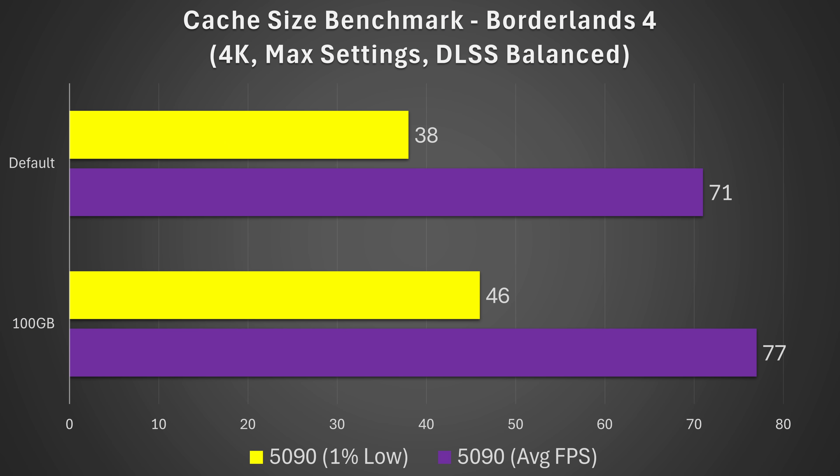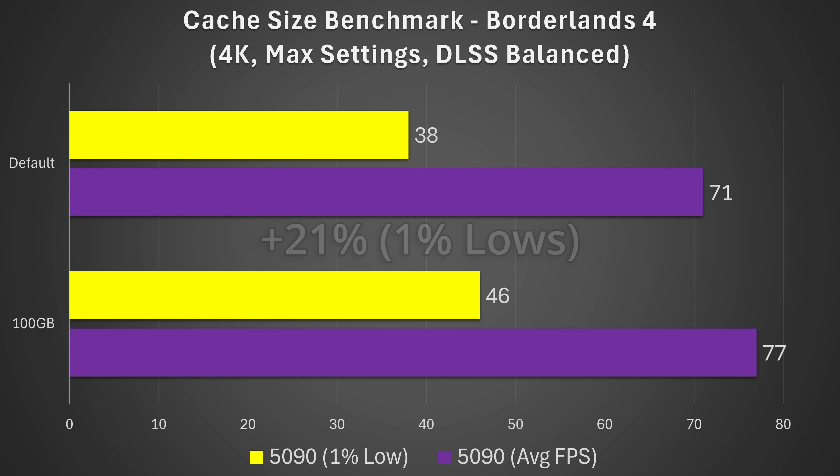Let's jump in first to Borderlands 4, because this is really what kicked it off. On the default shader cache size, I got an average FPS on the RTX 5090 at 4K using max settings in DLSS on balance — 71 FPS on average, and 38 FPS for the 1% lows. That's a pretty big ouch. But when you look at the 100 gigabyte shader cache size setting, things do actually change quite a bit. We're talking about 77 FPS on average — an increase of 8%. But look at the 1% lows: we've now gone from 38 to 46 FPS, and that is a 21% improvement on the 1% lows, simply by changing one setting in your NVIDIA control panel.